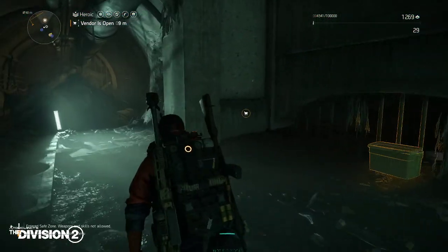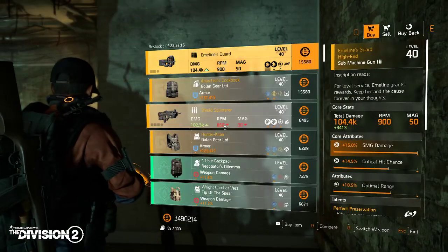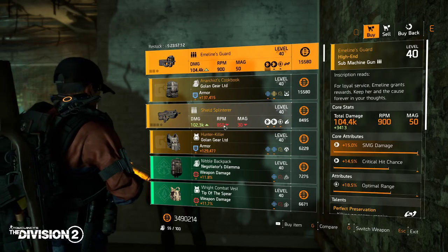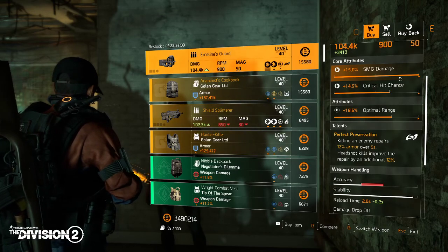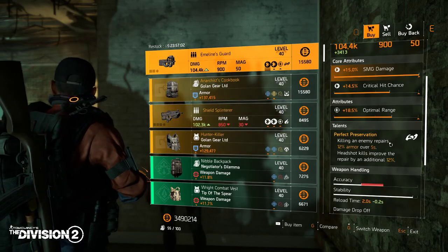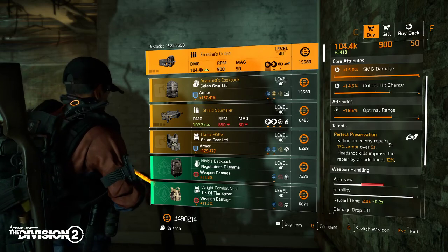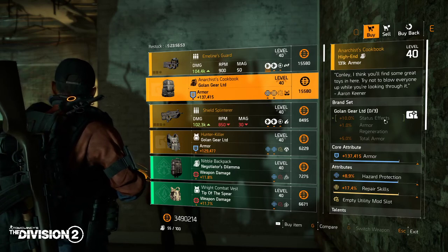First up is Emmeline's Guard. We have a God roll or max roll SMG — damage 15%, Perfect Preservation: killing an enemy repairs your armor over five seconds, and headshot kills improve the repair by an additional 12 seconds. This SMG also comes with an Anarchist Cookbook.